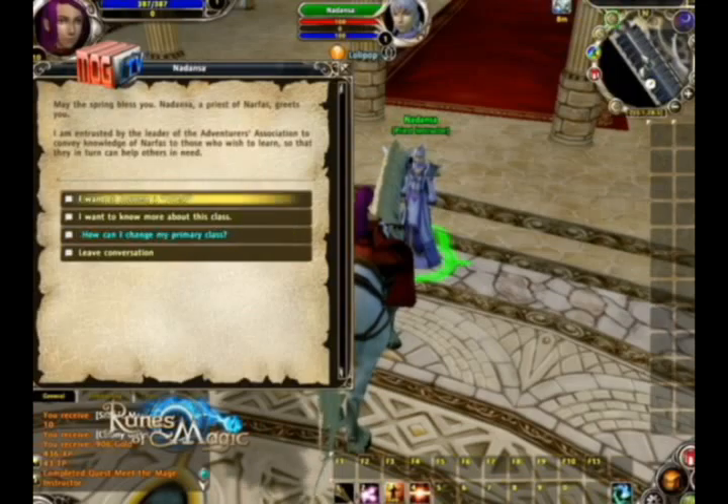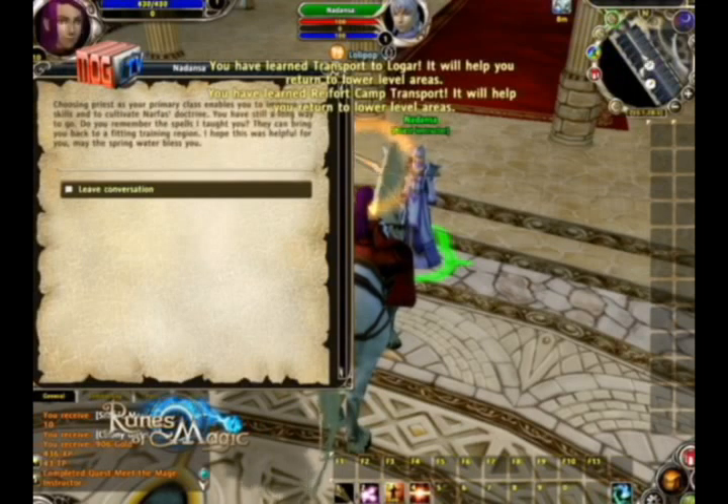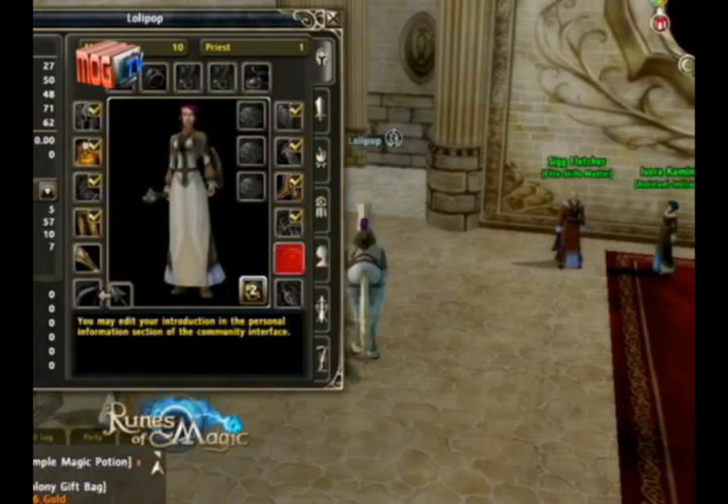Kapag decided ka na on which 2nd Class you take, just talk to the NPC representing the class that you want. And ta-da! You now have a grand spanking new 2nd Class for your Runes of Magic character. Take note that your new 2nd Class will be at level 1, and you'll have to play as your 2nd Class for a while hanggang magpantay sila ng primary class mo in terms of level.